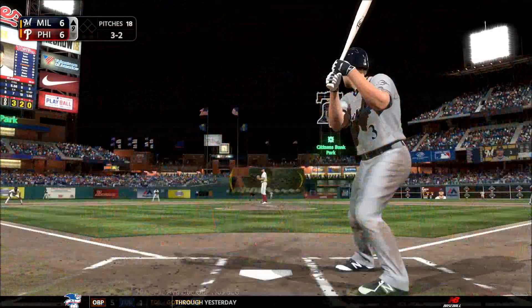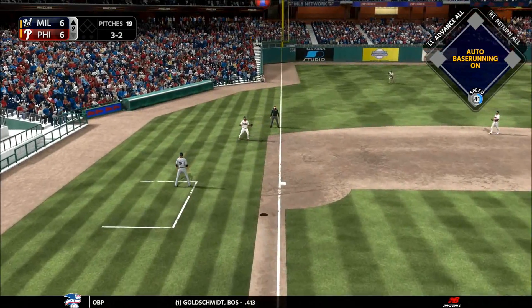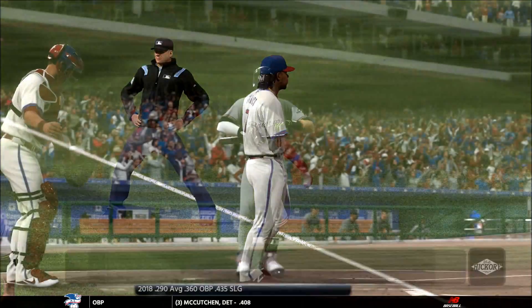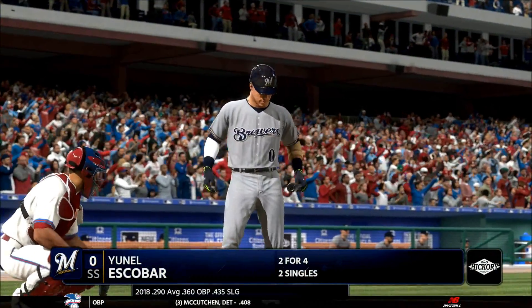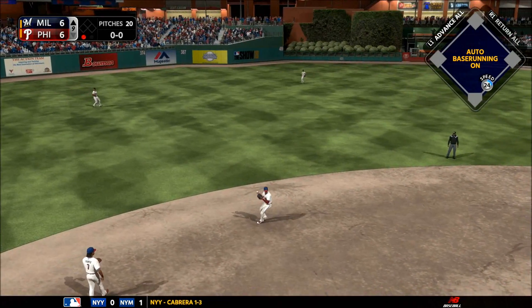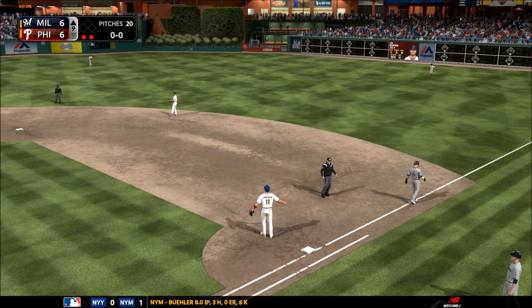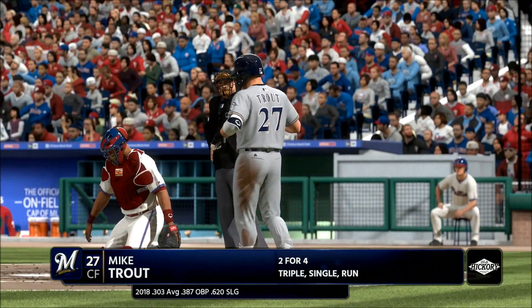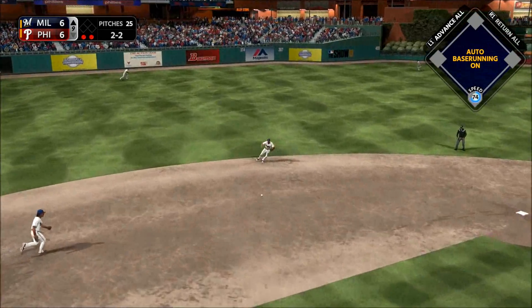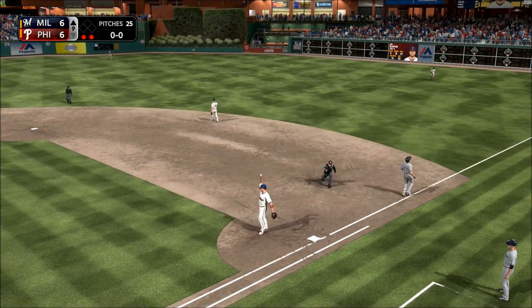Into the box now, Daniel — popped up, Franco is under it, one out. Here's the shortstop, here comes the first pitch — to short, on to first, two up and two down in the inning for Blanton. Ready for another shot now — hard on the ground toward short, throw on to first gets him and the side is retired.